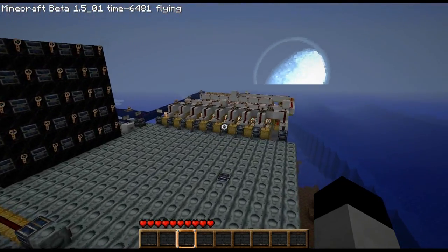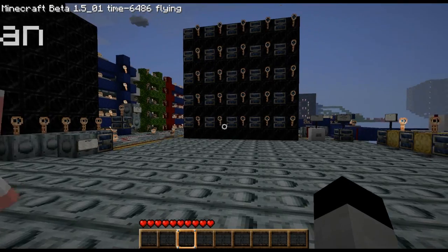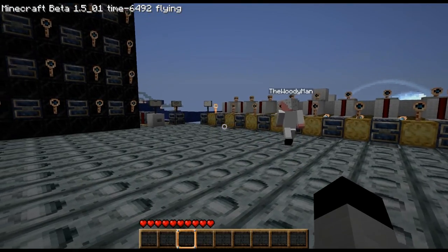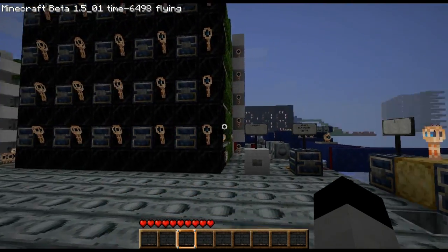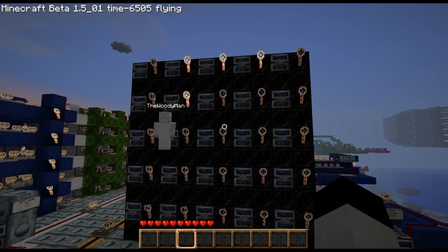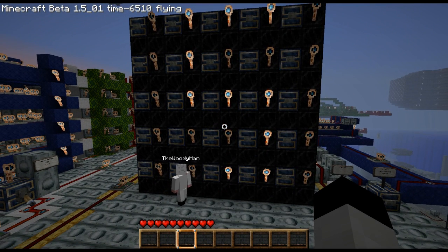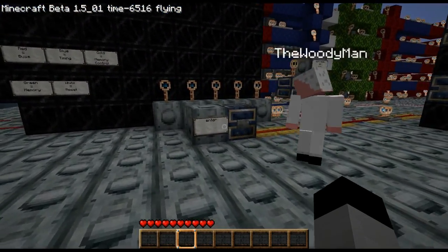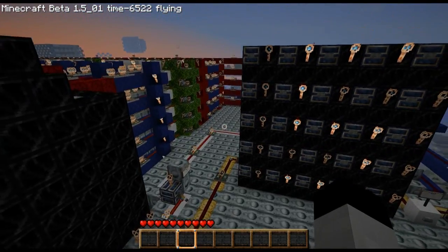We're gonna go ahead and try to program in my last name, Sparkles. So let's try doing this. First we have to choose the frame that we want to do — we have eight of them, just enough for Sparkles. Frame one. We're gonna come up here and push the buttons and make your first letter light up here. Pretty simple, we have an S. I'm gonna go ahead and hit the enter button and that should store that letter. This does take a second because it's redstone, and we all know how slow that is.